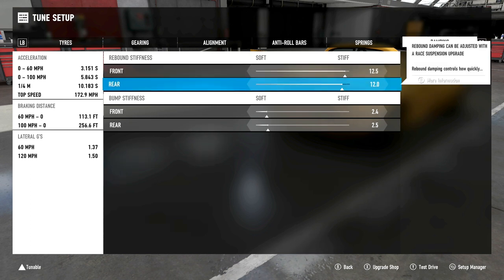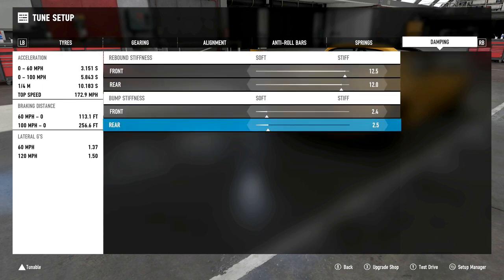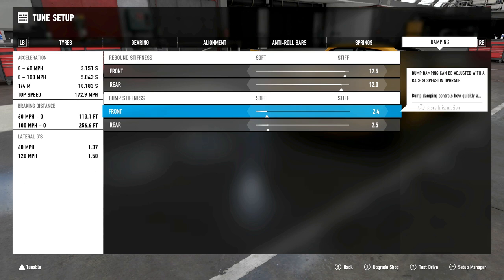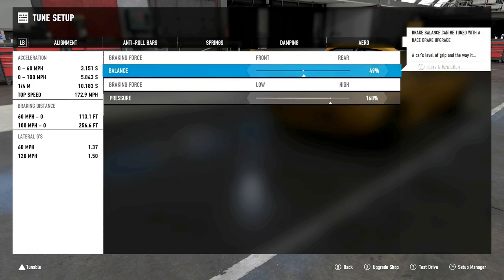Rebound damping: front 12.5, rear 12.0. Bump stiffness: front 2.4, rear 2.5 — fairly standard numbers. We didn't have to play around much. Just a touch on corner entry to get the car rotating enough, then we stabilize on corner exit. Downforce is maximum on both front and rear. Braking bias is 49 — I'd typically go more to the rear, but this car rotates so much while slowing down that 49 was the right call.